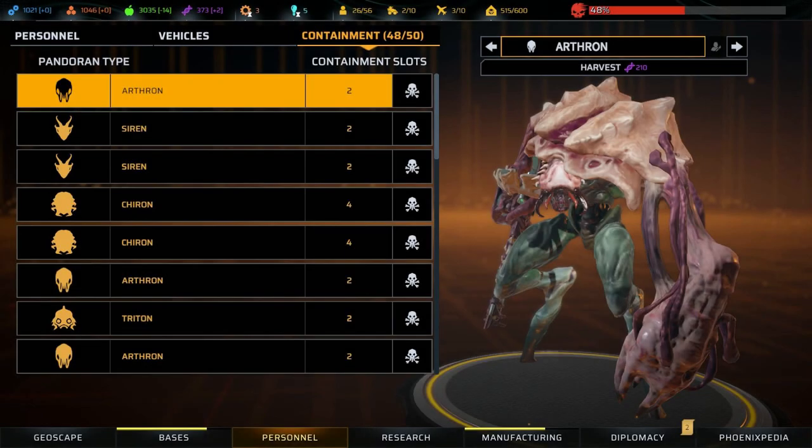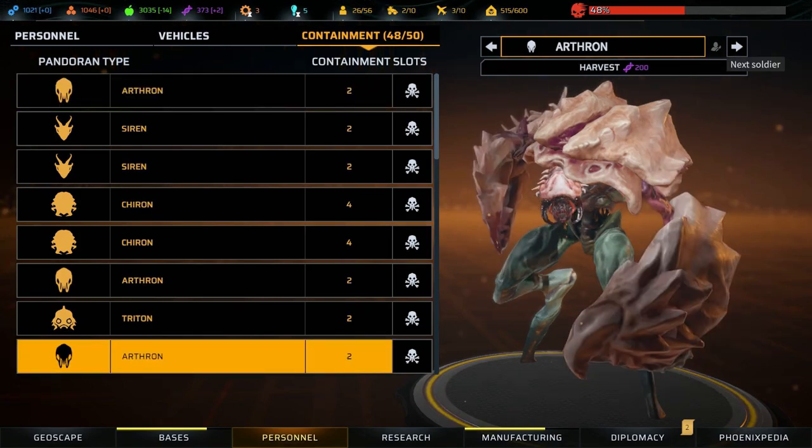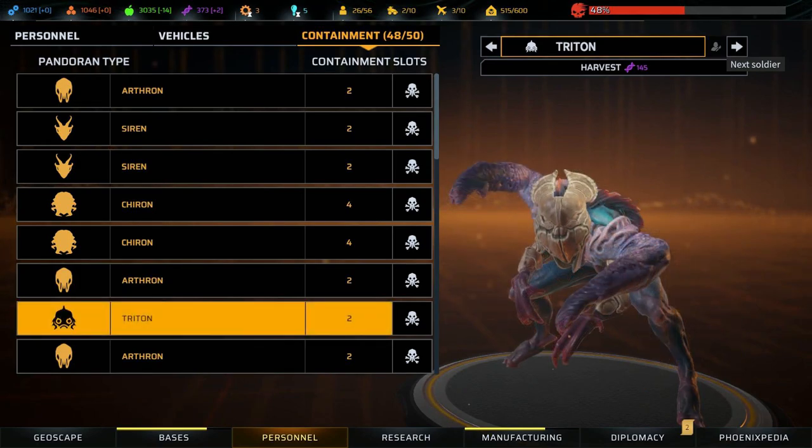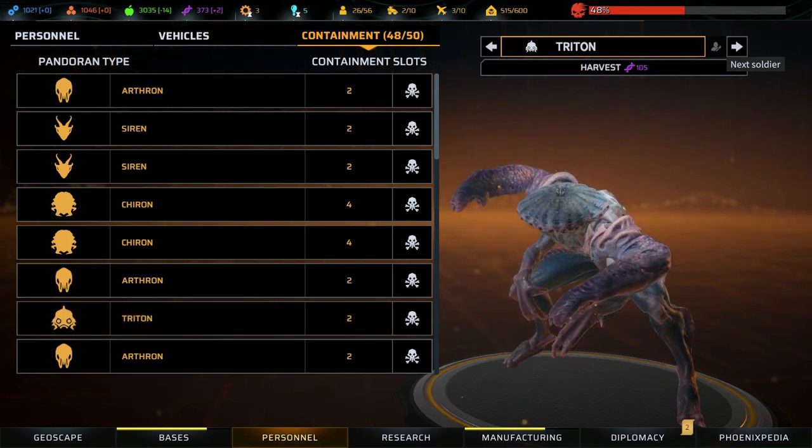Again, this actually plays into yet another one of Phoenix Point's rather intriguing new mechanics — in this case, the modular mutation system. While there are only about a dozen different types of mutants in the game, many of those mutants have multiple options for each of their major body parts. Different alien bases will experiment with different combinations of parts, sometimes influenced by how well or how poorly those mutants are performing in battle.